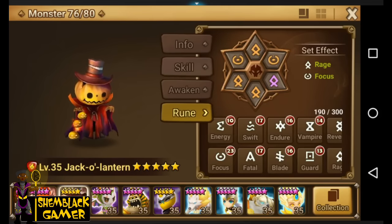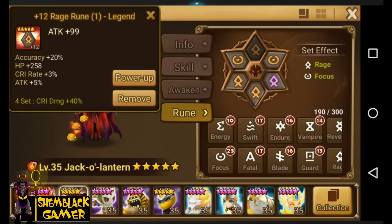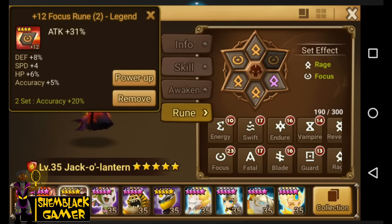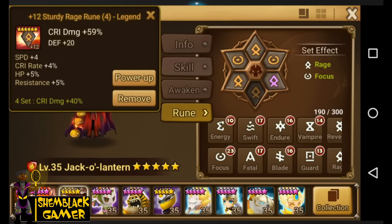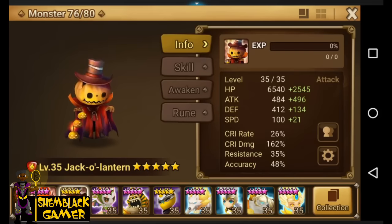We gotta work on that crit rate. I gave him Rage Focus. He only has a four-star attack rune here — I'm not gonna level that up anymore. He has a six-star crit damage rune and a five-star attack rune. We gotta replace the weaker ones; when we get a six-star we'll swap it in.